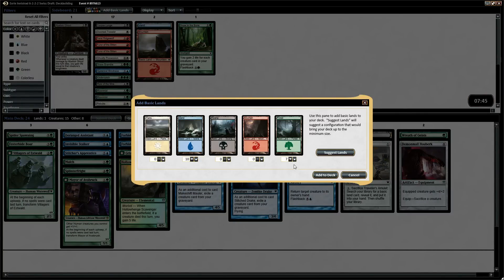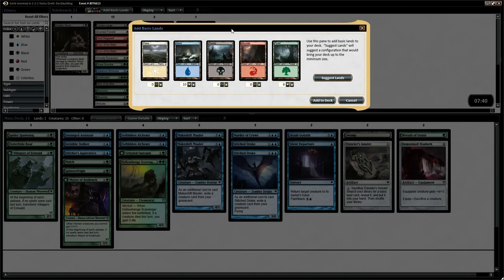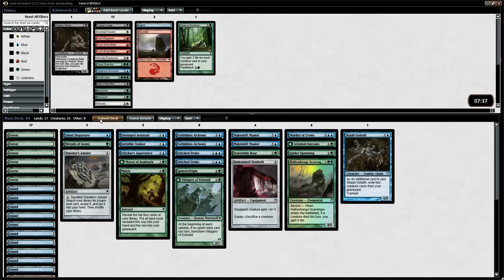I think we want to make sure we hit an Island, so we're going to go 10 Islands and 6 Forests. And I'm going to submit this and see how well we do — I think we'll do fine. We have a lot of ways to dig for what we need. We have two Makeshift Maulers, Festeride Boar, and Grizzled Outcast. All these things can clog up the ground game. And then we do have the Splinterfright and the Invisible Stalker. Even the Festeride Boar with trample hooked up to a pump spell can really get the job done. Even Scab Goliath. I'm definitely okay with this.